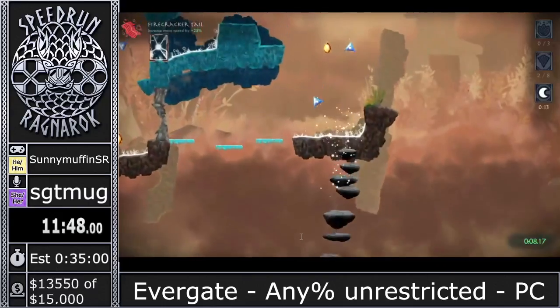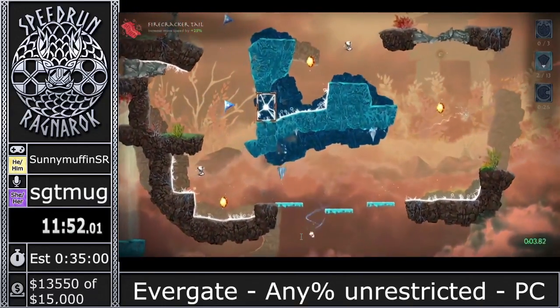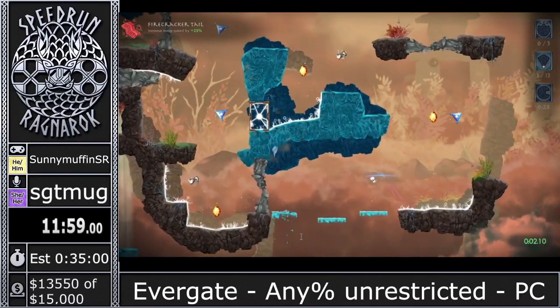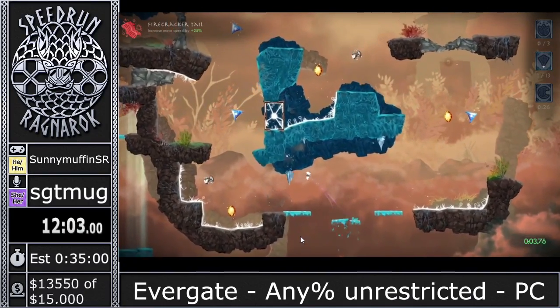We also see more icicles coming down from the sky — you just have to dodge them. They are in the same cycle the first time you go through a level and every subsequent time, so I have to memorize two different cycles for all these ice-falling levels to go through them as quickly as I can.